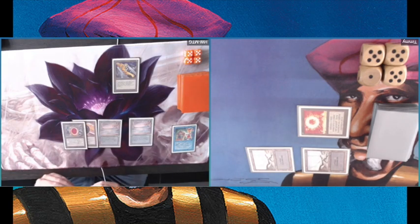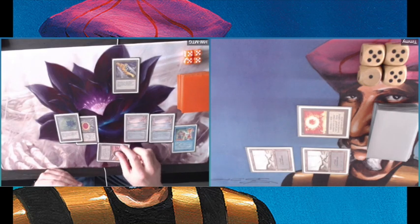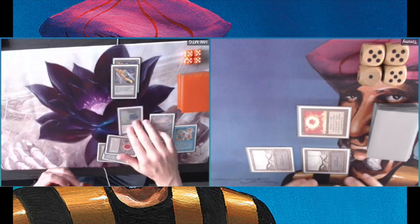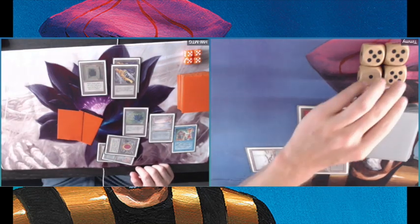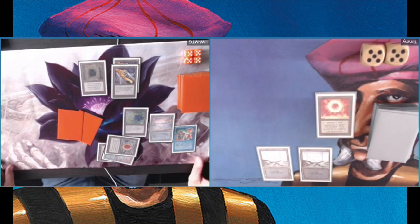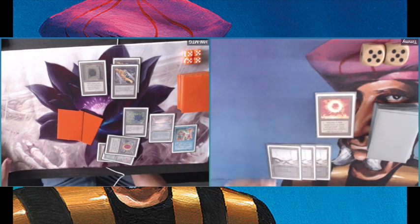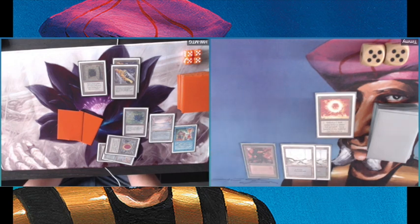Turn three — there you go: Mox Jet, Mox Ruby, and the Black Lotus again. Of course, another Black Vice. Why not? And a Howling Mine. He's passing turn. That means six damage for me — I'm going down to ten. I've had a really good draw, but still I'm on ten. He's putting me in the corner; I just need to get rid of a lot of cards.